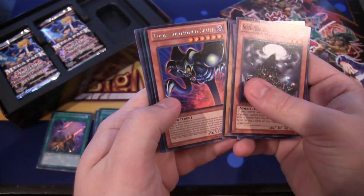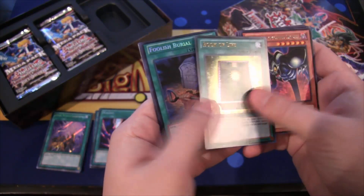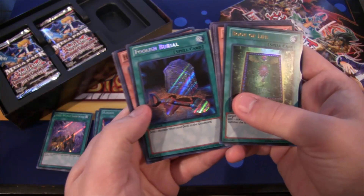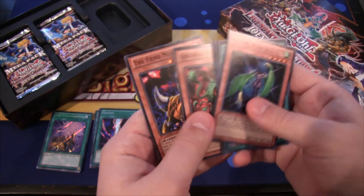Toon Summoned Skull — cool to see that. Book of Life ultra rare, Foolish Burial another good secret rare to get, so that's really good. And Harpy Lady Three, another one of those.